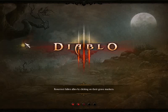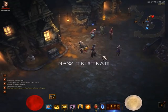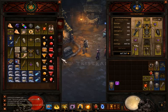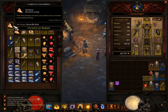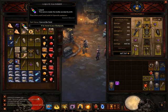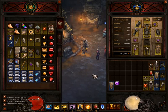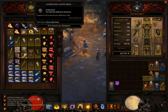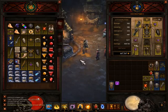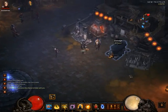Let me open my stash. You need to get the Leoric's Shin Bones, the Black Mushrooms, the Liquid Rainbow, and the Gibbering Gemstones. I've already made a guide for making the Staff of Herding, so I'll just show you that I have all the items.